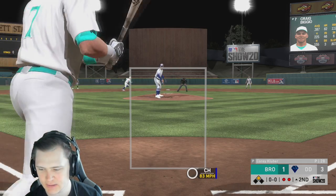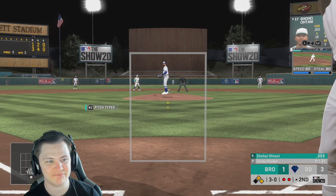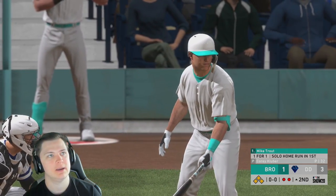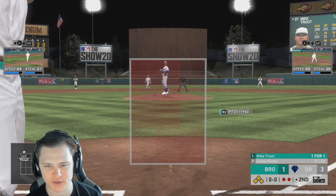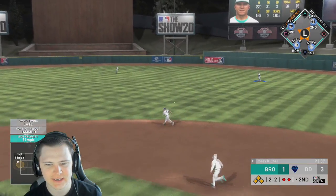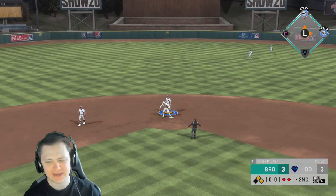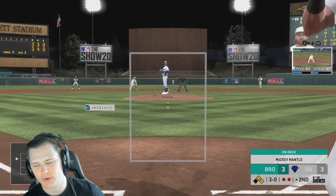We got a pitcher who rakes and gives up tanks and his name is Otani — you better make up for what you did in the first. We're at 3-0 again, seven straight balls, then eight straight balls. Mike Trout, hit a granny! Do something for us — and a little bit late. Game, do it to him! That's why you're here Mike, way to do the job, two for two.